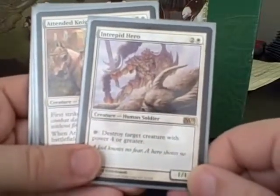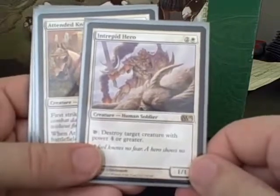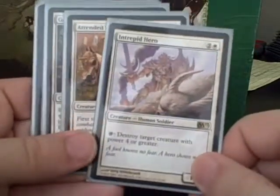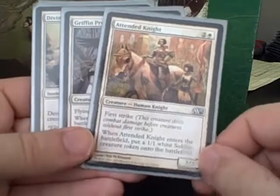Intrepid Hero really fit the theme of the deck extremely well as I'm playing the low casting cost quick curve, and if they get something larger out I've got trouble. They've really got to deal with this before putting larger creatures out to try to stop my early onslaught. Knight Attendant I've just been happy with overall — having an extra body in there and First Strike is nice.